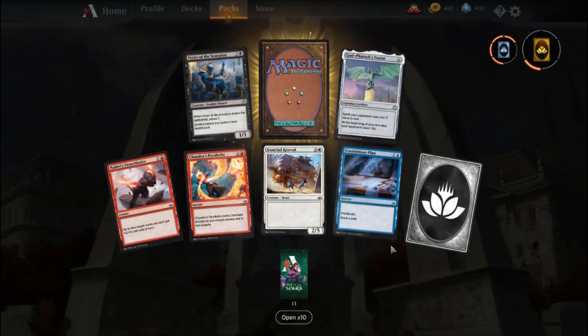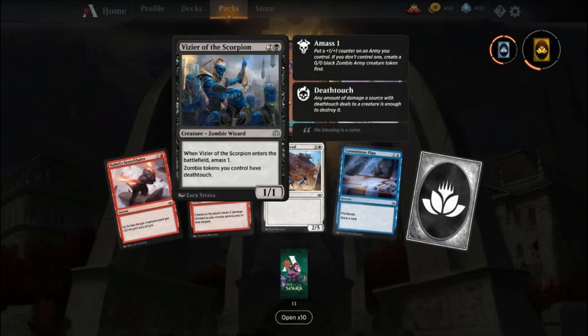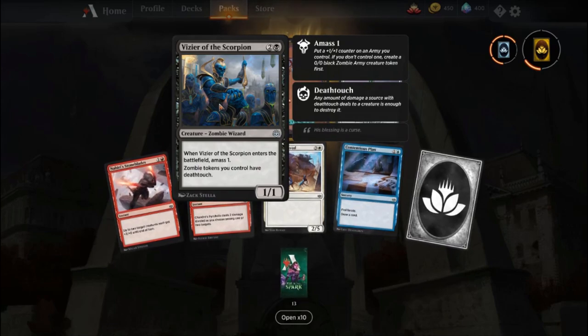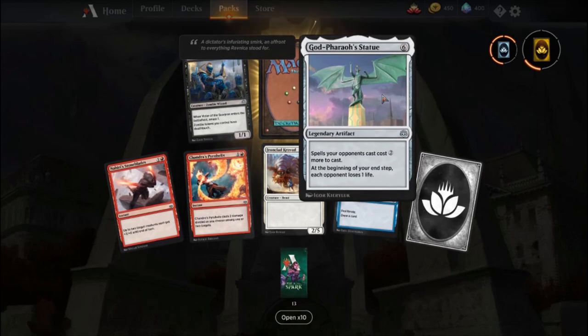That they will add Modern eventually once... oops, I almost knocked my mouse off, that's why I panicked there. Vizier of the Scorpion — that's a cool card. Zombies you control get deathtouch. That could actually work pretty well in some of the zombie decks.